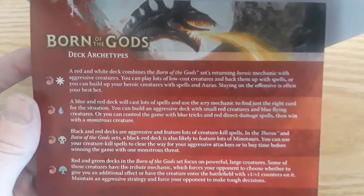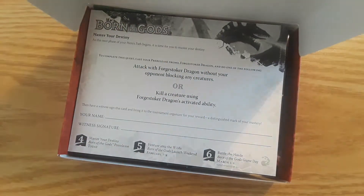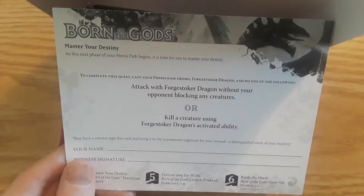As you can tell, my vocabulary sometimes is terrible with Magic. You can read what that says — not too interested in that. What is this? Master your destiny. Don't know what that is.